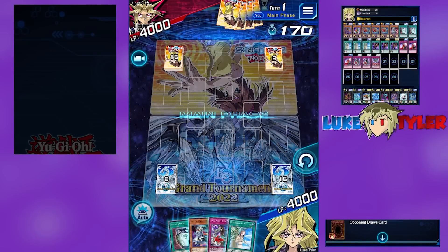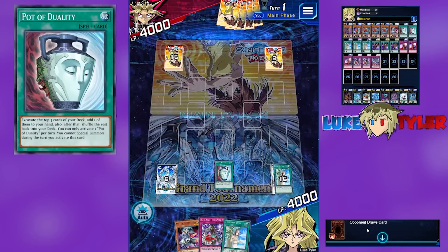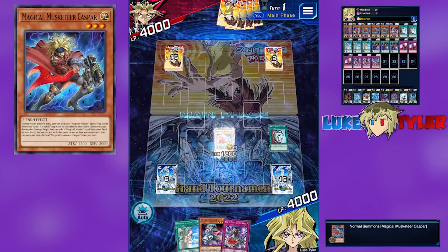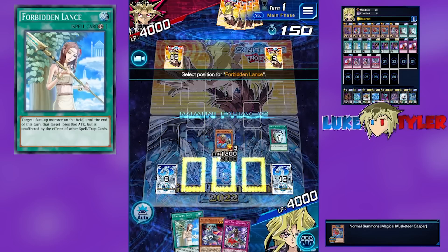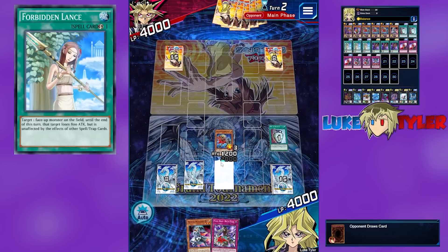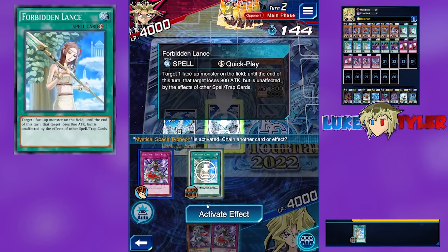So we have a pretty balanced hand here, thanks to Balance. We're going to go ahead and activate Duality. Let's grab a Kaspar here. Then we'll go Normal Summon Kaspar. Set the Lance — we'll set the Lance here. Then we'll pass. There is kind of an argument to set the Lance here; the only issue though is that if we set the Lance here and there's no Book of Moon, we might end up firing this off a bit earlier than we might want to.